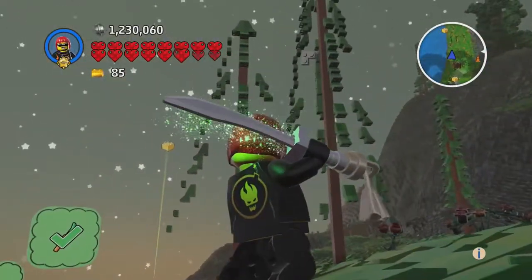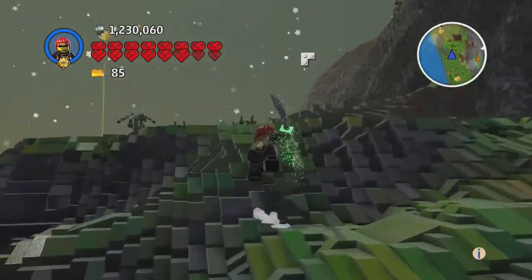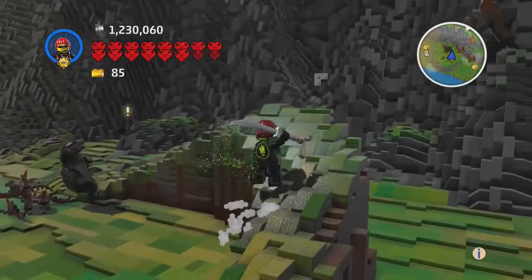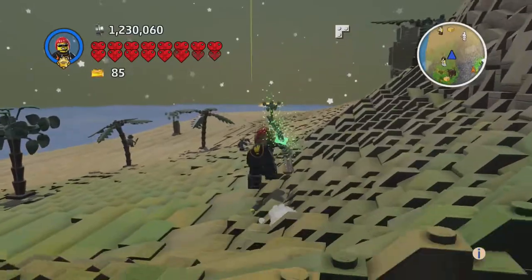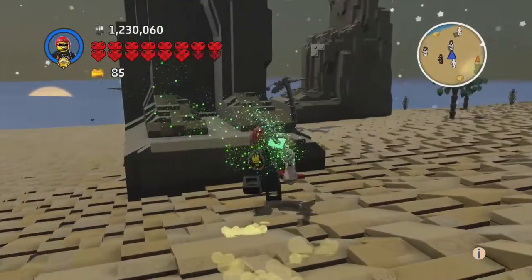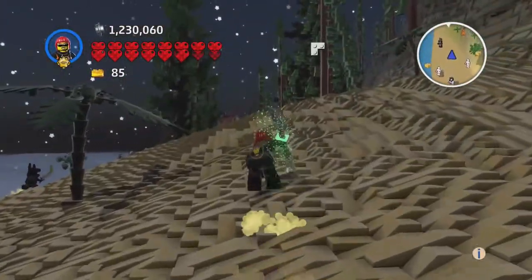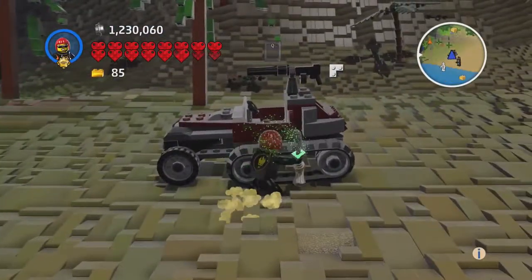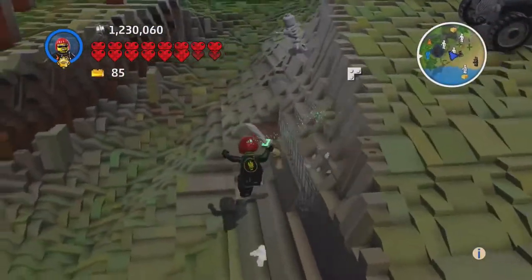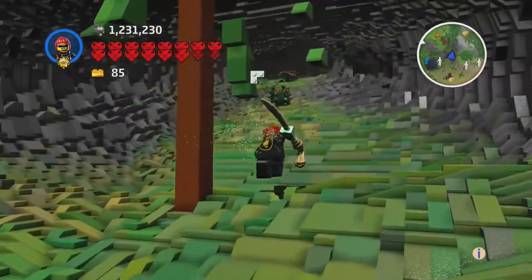I don't understand these trees — is that how they're supposed to spawn? They seem broken. There's a bramble or thorny area here. This looks like a desert area — there's like an Egyptian god, Anubis or something. It's a very small desert area. There's a cave. I wonder if this cave leads to any chests. This sword is really fast — that's what I like about it. Fast attack speed is awesome especially against a group of enemies.